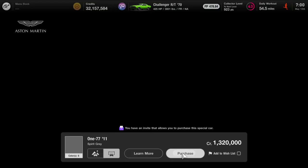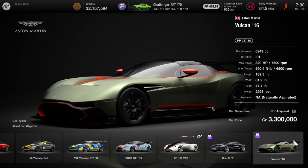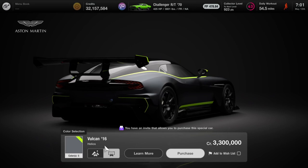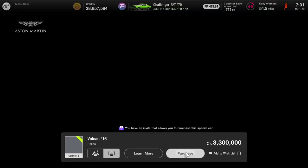We will not get in the car right now because we have more cars to buy. We're going to stay in the Aston Martin showroom. It now tells us under car collection, right above the purchase price, this car has been acquired. The next one has not been acquired - this is the Vulcan from 2016 at 3.3 million credits. I'll go with Helios color. Purchase - 3.3 million. Worth 3,300 collector points, and that'll push me up from level 43 to 45, skipping a level.